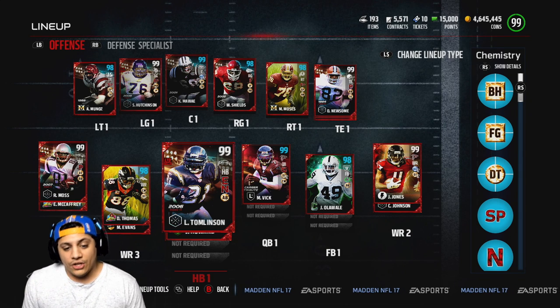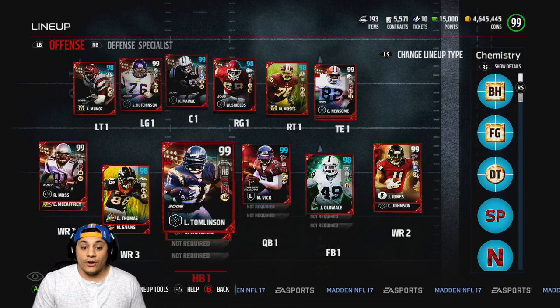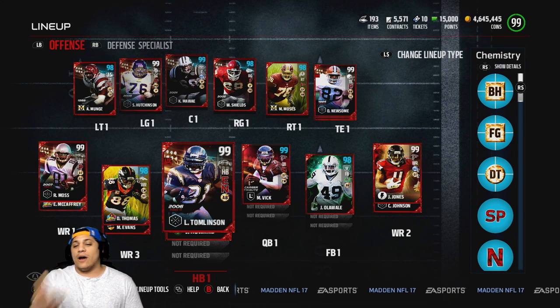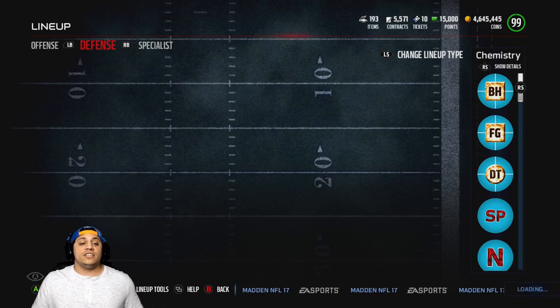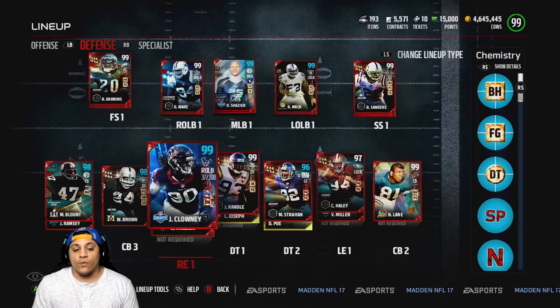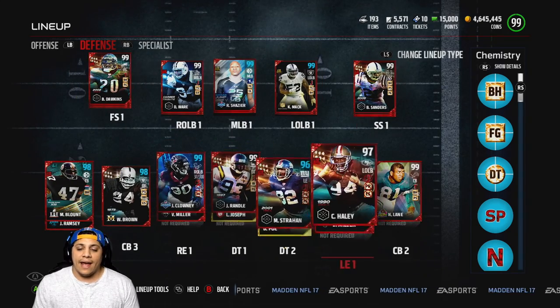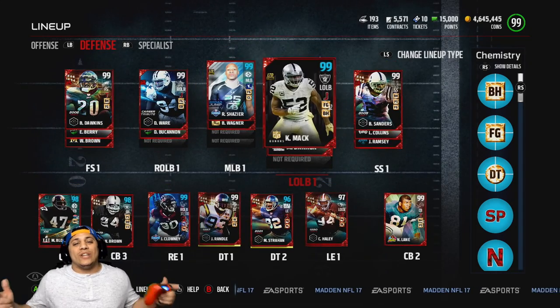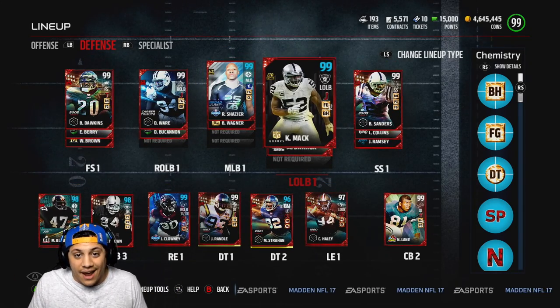Hopefully we get a gold ticket with that never stumble chemistry and battle-ready together. So we're gonna be testing LT out. Here's the defense — nothing has changed. We still got 99 overall Jadeveon Clowney, and the dude honestly looks like a beast. Without further ado, let's jump right into this game.